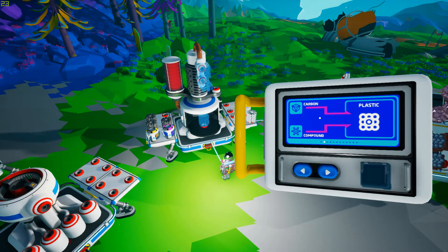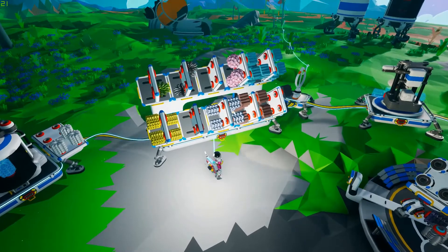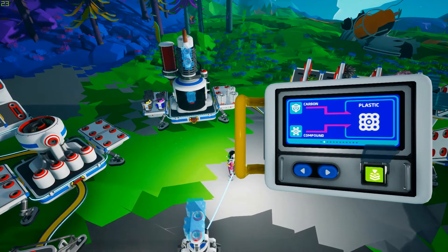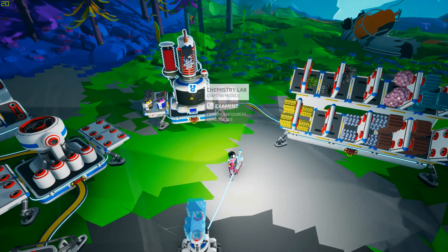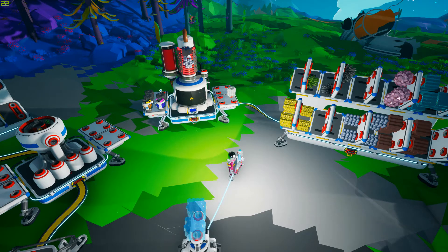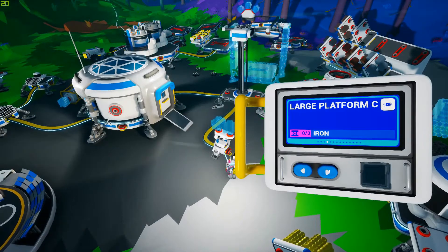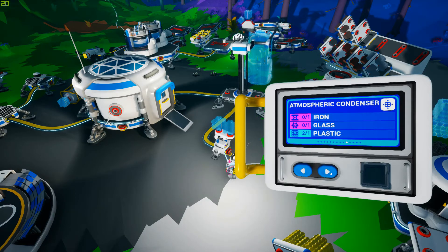Plastic, plastic, here we go - so that's carbon and compound. Over here we have some carbon and some compound. We'll come into the printer and go for making a plastic. Take it straight into my backpack - I do like that. And we'll take those two plastics and that rubber. We'll come into here and we'll make a large platform C - medium rover. I'll make one of those.